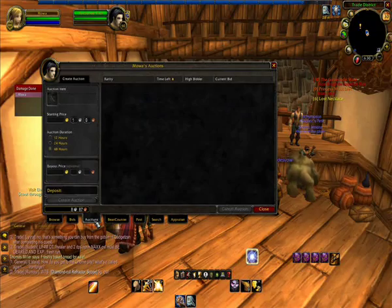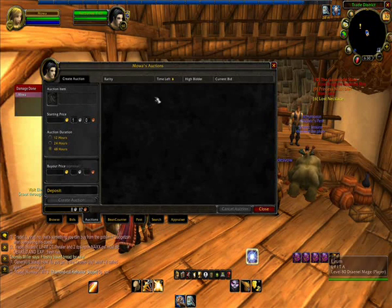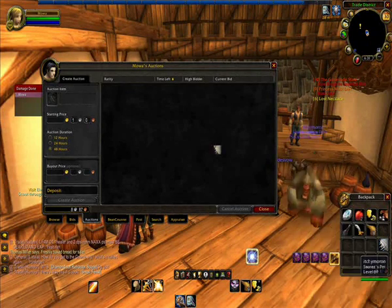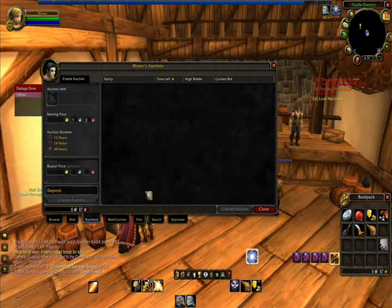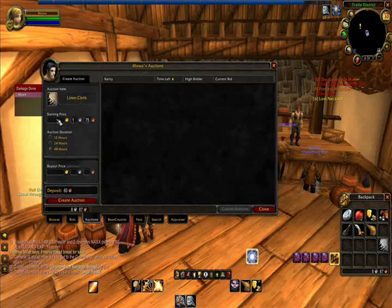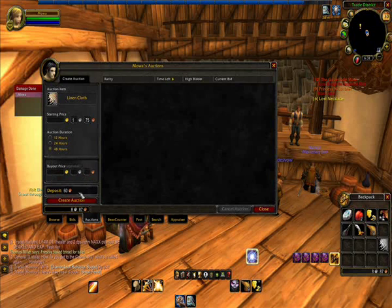You also have the Auctions tab. Down here it shows you all the auctions you currently have listed. And if you don't have Auctioneer, this is how you list your items to sell. You get something out of your bag, you put it in the slot, you choose your starting price — the minimum amount people can bid on — and you list whether you want it for 12 hours, 24 hours, or 48 hours, noting that the deposit will be different for each selection.